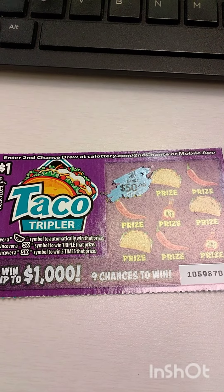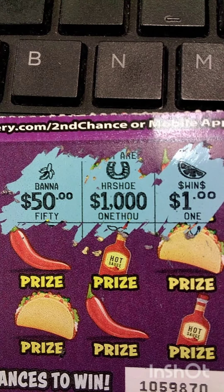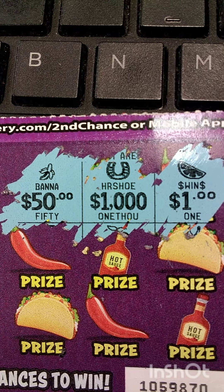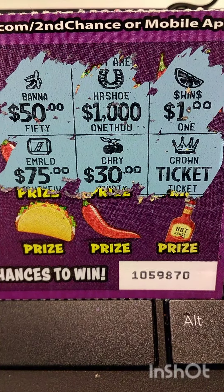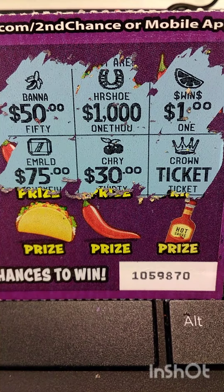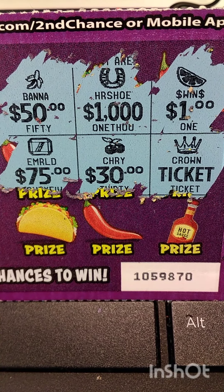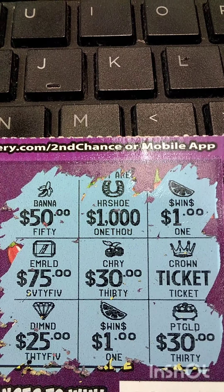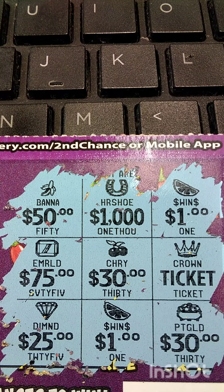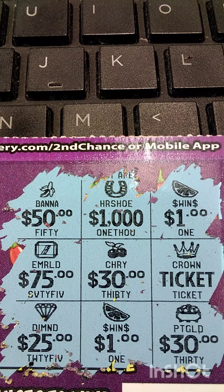One more try with the Taco Tripler. A banana, a horseshoe, and a taco — we have a one dollar taco in the mix. On the second row is an emerald, a cherry, and a crown. And crown it is, with a ticket. We also have a hit — another win on the row. On the third row, a diamond, another taco with a one dollar taco there, and a pot of gold. So this is — we just found ourselves a lucky winning ticket.